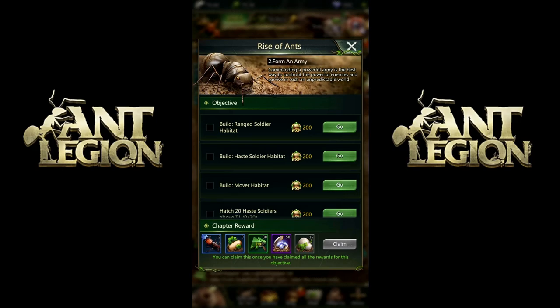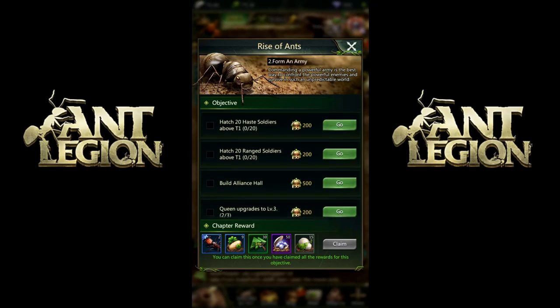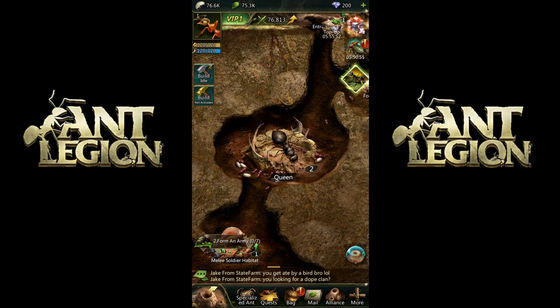So these are our new missions. We have to build a ranged soldier habitat, build a haste soldier habitat, build a mover habitat — I don't know what that's all about. And we need to hatch 20 haste soldiers, 20 ranged soldiers, and then an alliance hall. So we've got stuff to do. I think from this point on I'm going to take over. I do have the music turned off, so hopefully it doesn't cause any problems.